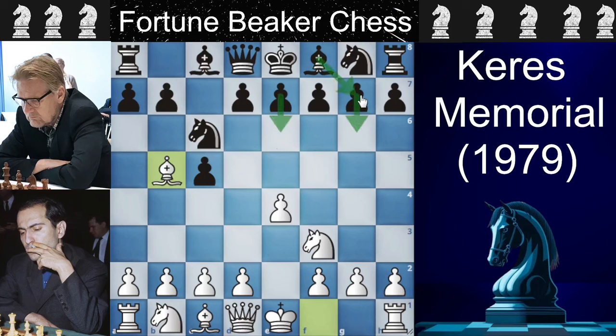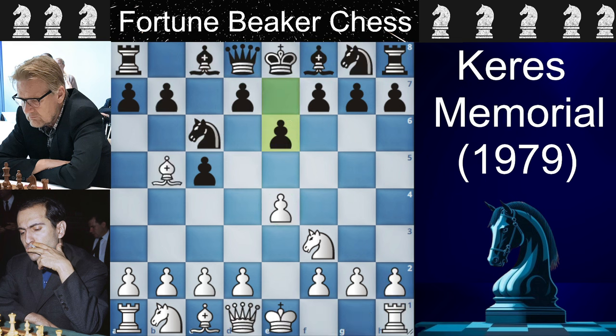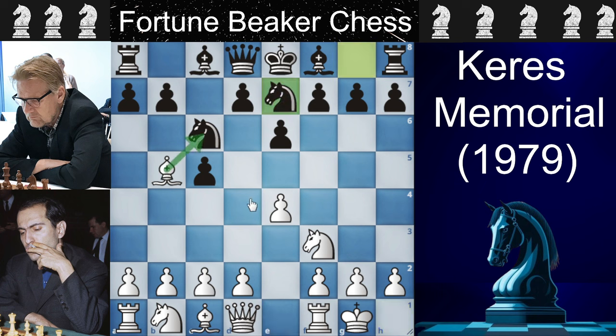The most popular moves for black are E6 or go for the fianchetto with G6. Rantanen chooses E6. Here black doesn't care about ruining his pawn structure because after D5, the C6 pawn is actually providing support in the center. Mikhail Tal castles and black plays Knight G to E7, so if Bishop takes Knight he will take back with the Knight, not ruining his pawn structure.